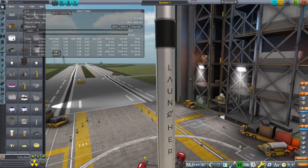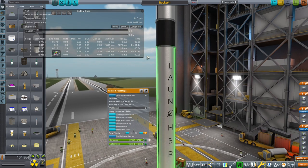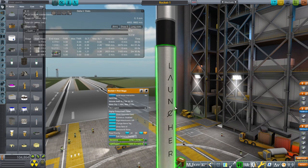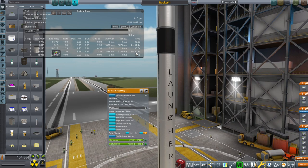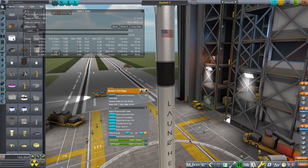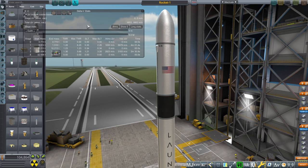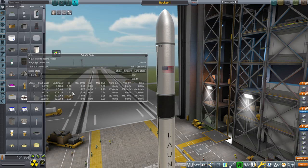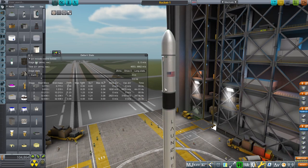The burn times confuse me a little bit. They said the burn time for the first stage shuts down at 2.5 minutes — so we've got 2.5 minutes in there, that's fine. And then payload separation they said was at 6 minutes, 5 minutes and 59 seconds. That technically means the upper stage burns for 3 minutes and 30 seconds. But looking at the thrust-to-weight ratio here, that's already pretty high — I don't really need more thrust-to-weight.